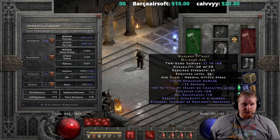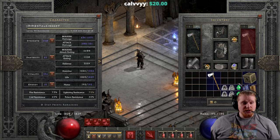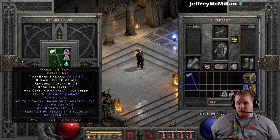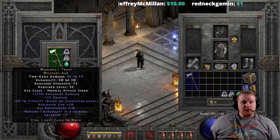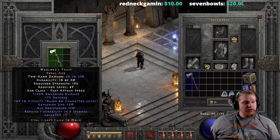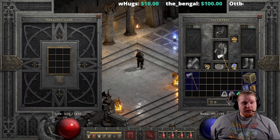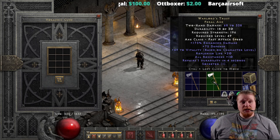Now the real beauty is we can upgrade it. Upgrading the non-ethereal version costs a Pul, a Lum, and a perfect emerald, which is pretty expensive for a level 35 character. The Warlord's Trust upgrades from 38 to 93 damage at level 35 to 68 to 338 damage — much better damage — but with a 196 strength requirement, at only level 49. That's a very nice damage for level 49, but that 196 strength is kind of insane.